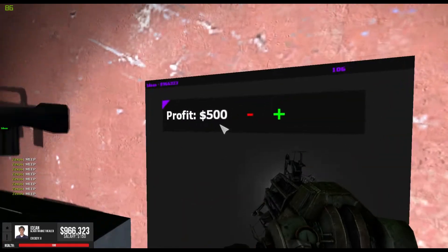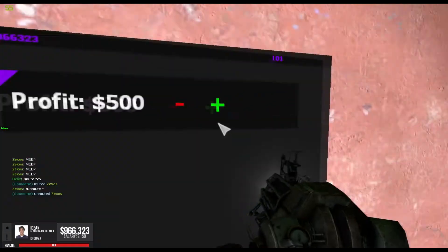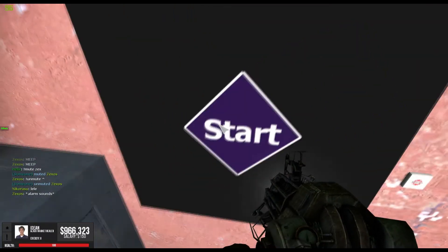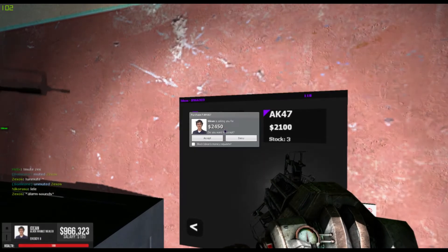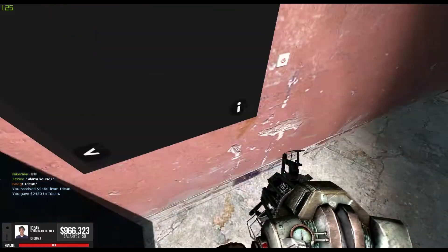This page allows you to set the profit you'll make for each gun sale. The gun's price is automatically determined based on this number and the price that you bought it for on the server. As you can see, the price went up, and that number you set on that page is how much profit you'll make per sale.